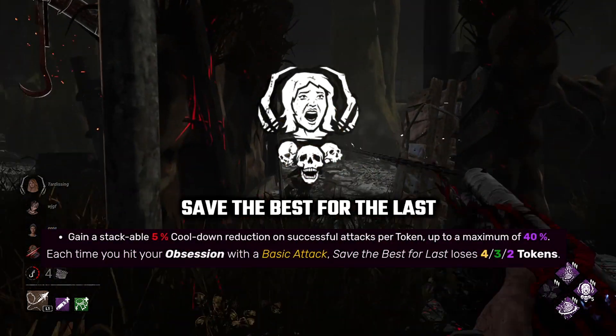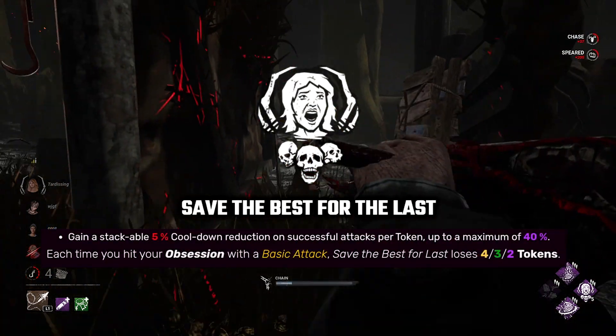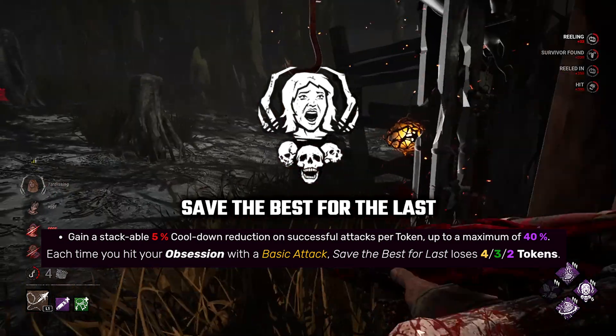Save the Best for Last is one of the best perks of Deathslinger. If we have 8 stacks, we will be able to down a survivor in a few seconds.